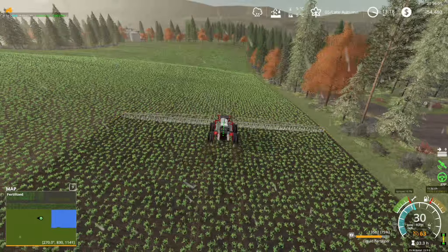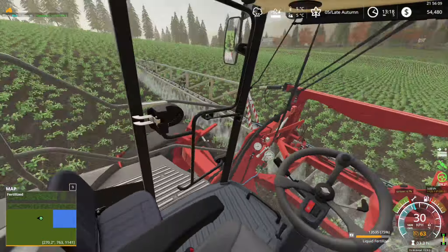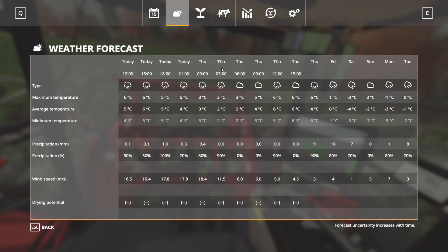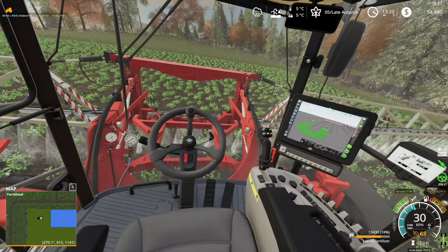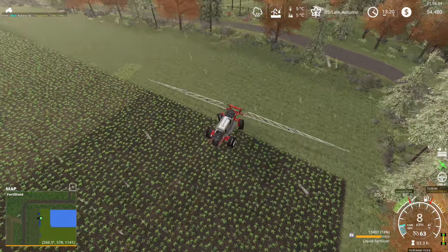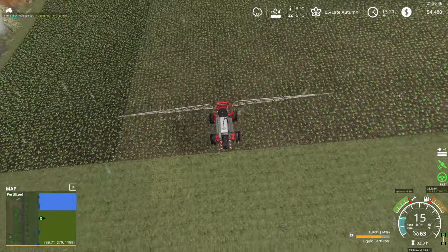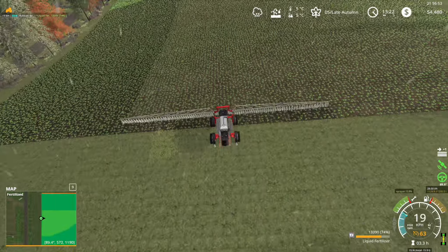We are using 85 liters per hectare of liquid fertilizer — pretty decent. Let's get rid of the lines so they're not in the way. Looking at the weather, it looks like we're only going to have bad weather from Thursday onward. Today is Wednesday, so tomorrow it's going to rain until three in the morning, and even tomorrow it's still going to be wet. We need to think twice before accepting a harvesting contract.